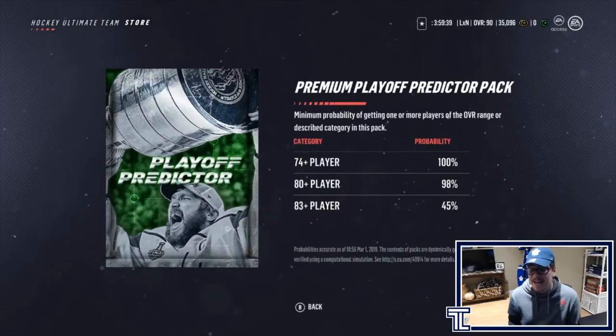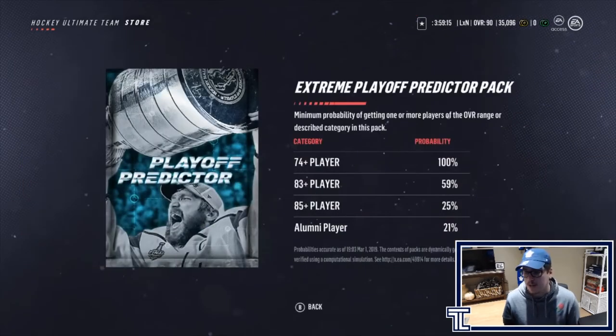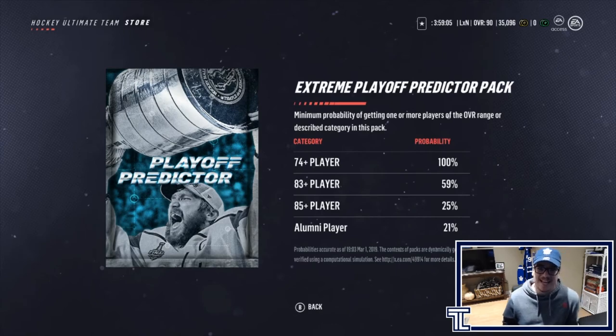The extreme playoff predictor pack contains 22 items including 16 player items, four guaranteed NHL player items, and an increased chance of up to two playoff predictor collectibles. The probability is better here — you have a 25% chance of an 85-plus overall and a 21% chance at an alumni player, which is decent.